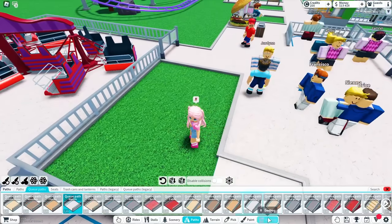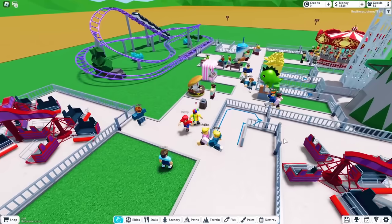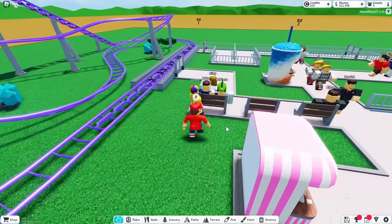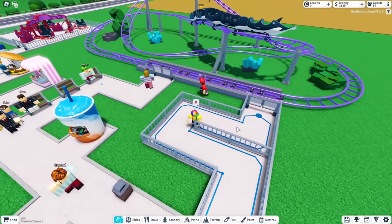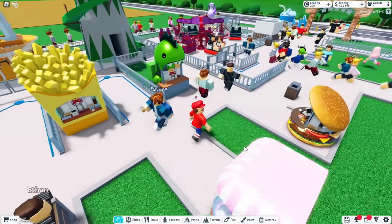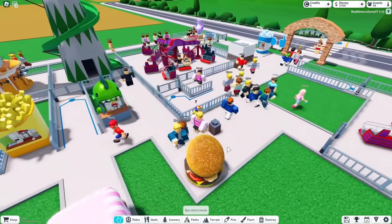Guys, we're gonna go bankrupt — we have no money. We just have to get more people here. We already have 50 people but still not making enough. Why is nobody riding this roller coaster? There's one freaking person on it. Let's make it cheaper — 10 bucks. We want money but people won't go on it if it's too expensive.